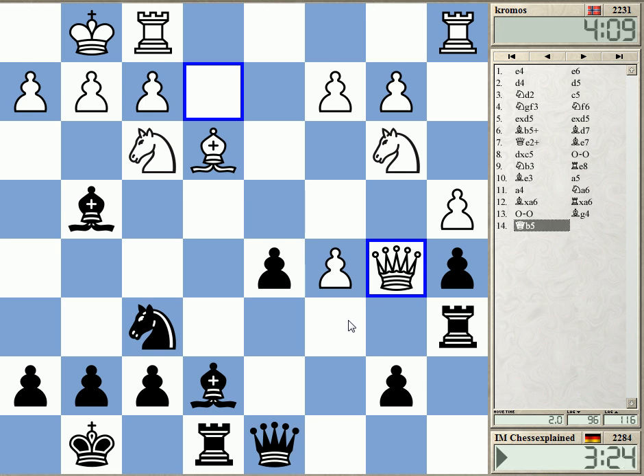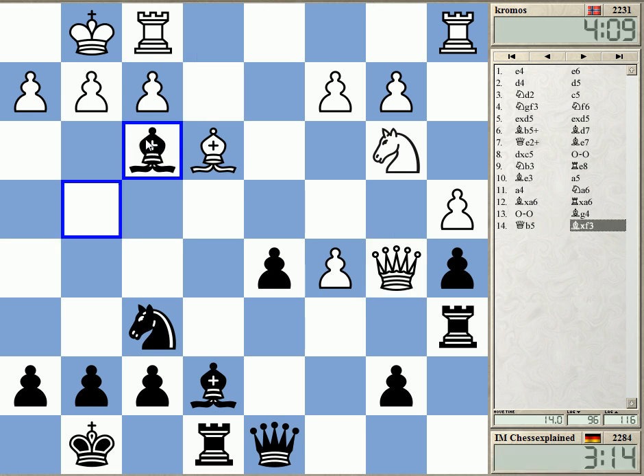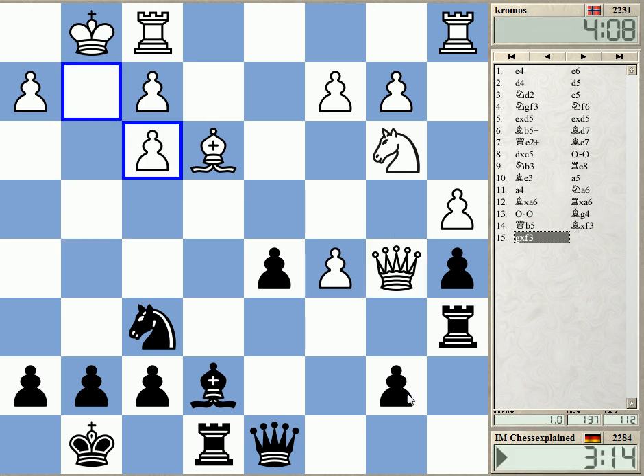That's interesting — he just allows me to take on f3. I wouldn't have allowed that. He can take b7. I thought this was his idea, but it wasn't. What now? This looks really a bit dangerous.